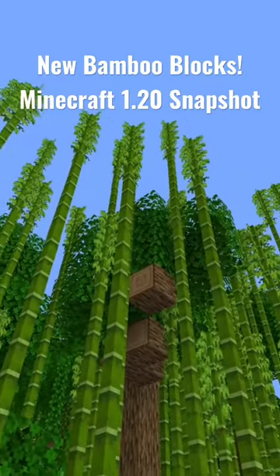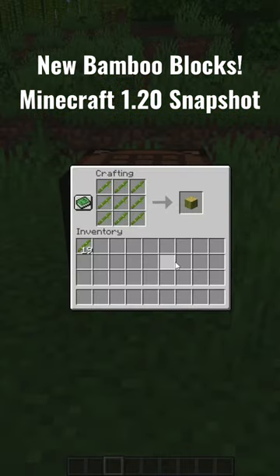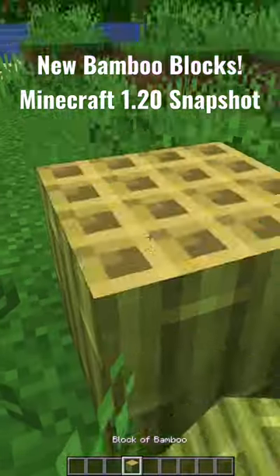To get these new blocks, of course, you'll start by cutting down some bamboo, and then you can get to crafting. You can now make blocks of bamboo, which is nine bamboo in the crafting table, and it's a nice green-looking block.